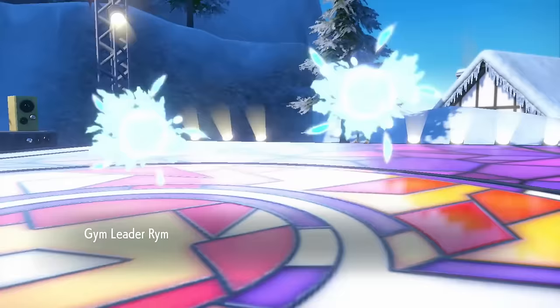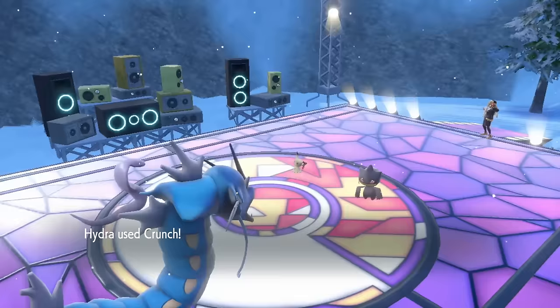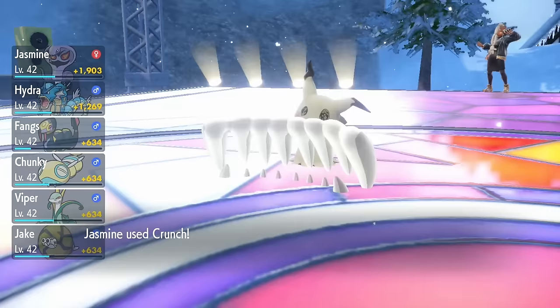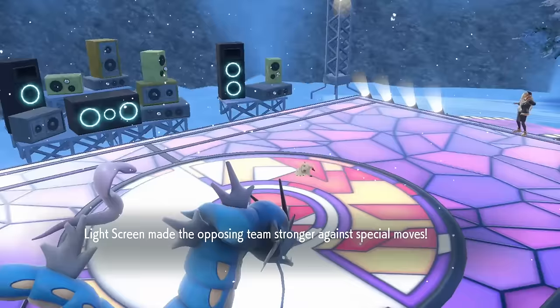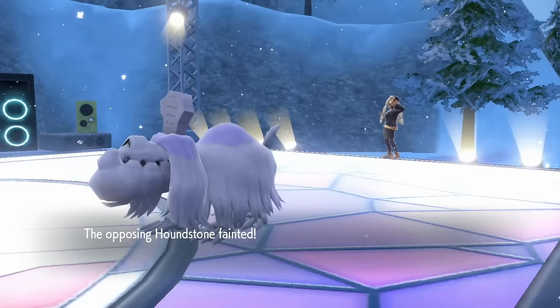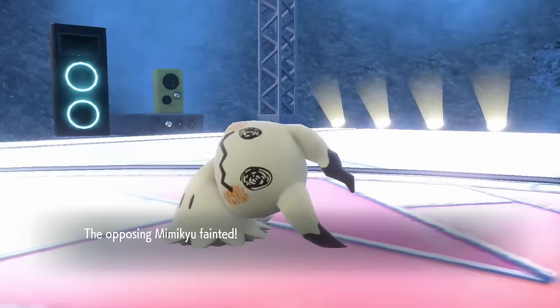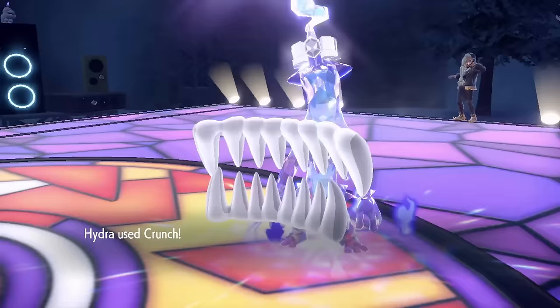She leads with Mimikyu and Banette, which is perfect, as both Hydra and Jasmine can nerf them both with Intimidates, dropping their attack twice. Hydra starts with a big Crunch on the Banette, taking it out, while Jasmine goes for a Crunch on the Mimikyu, breaking its disguise. Mimikyu sets up a Light Screen, ending the first round. Houndstone comes in but gets sent straight back to its grave with a Crunch from Hydra, before Jasmine lands a massive Gunk Shot on the Mimikyu, eliminating it. Last is her Toxtricity, but it had no hope of surviving, as Hydra takes one last chomp at the Terastallized lizard.